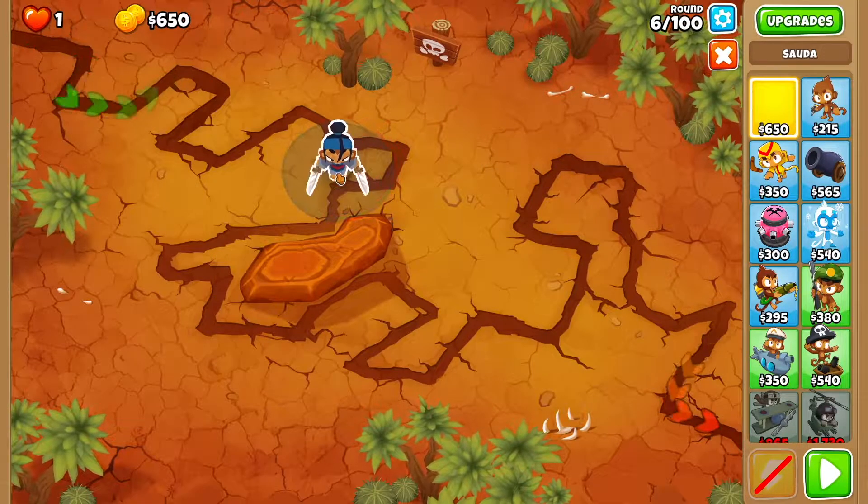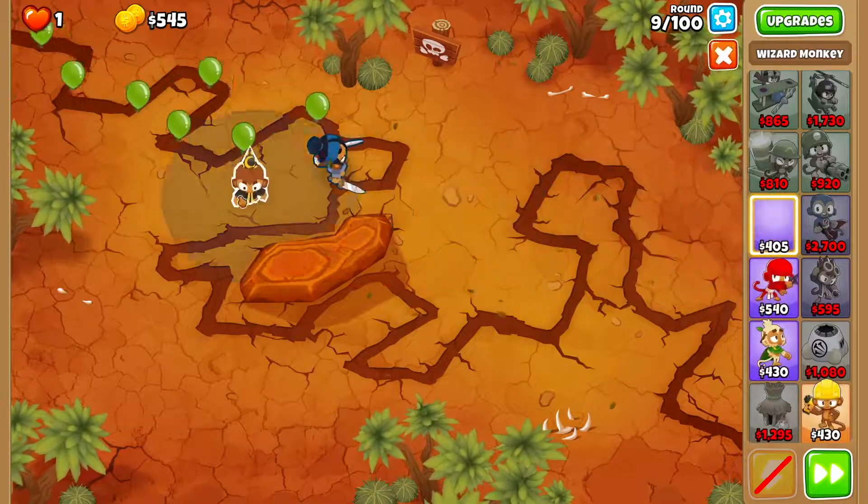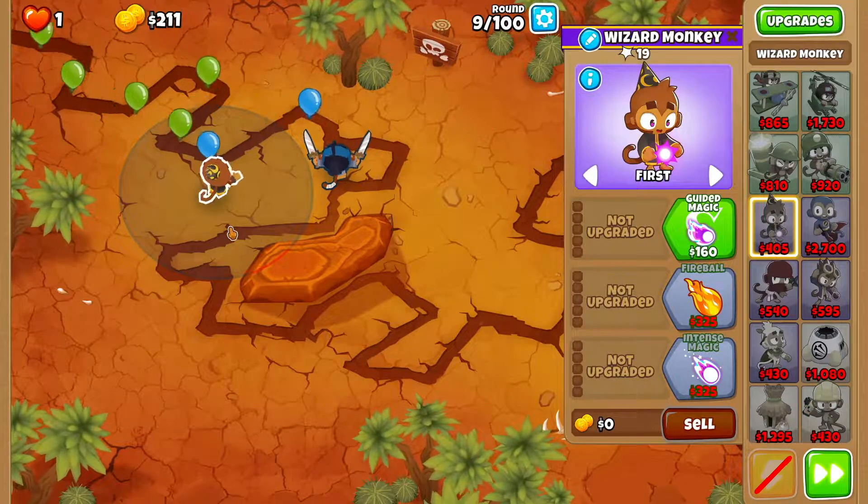The first thing you want to do is drop Soda right over here and get started. Then we want to drop a Wizard Monkey right up here, and make sure the Wizard Monkey is closer to this point than this point.